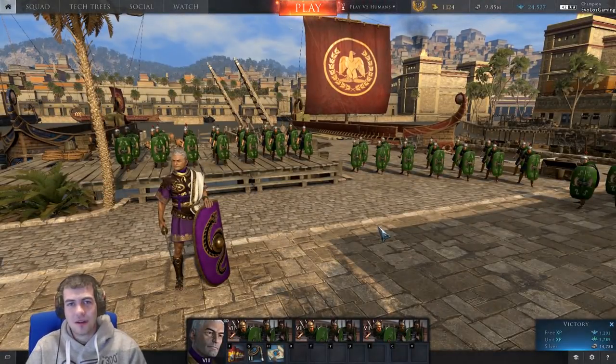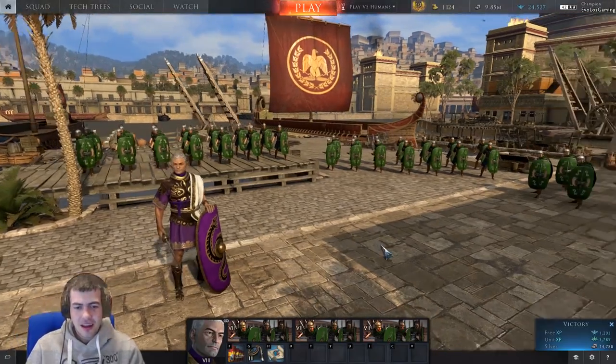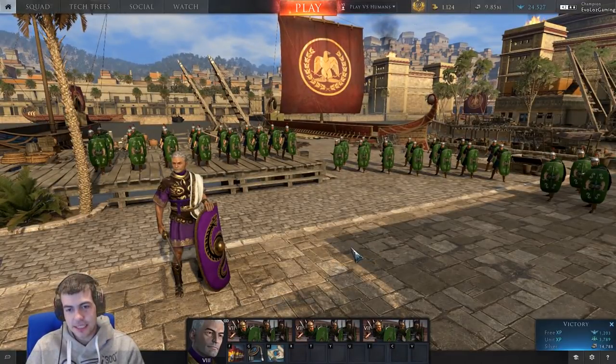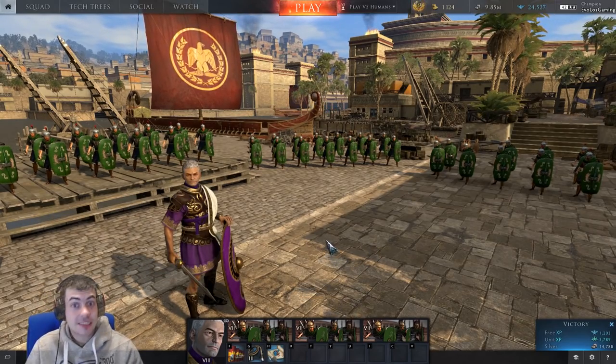Hi guys, what's going on? Welcome back to an episode of Total War Arena. We are going to be whipping them with Sulla today. I was thinking I took him out with the Javelins not that long ago, but it's actually been ages since I last got to take him out with the Roman Infantry. And that seemed a shame, so I thought we'd take Sulla out.